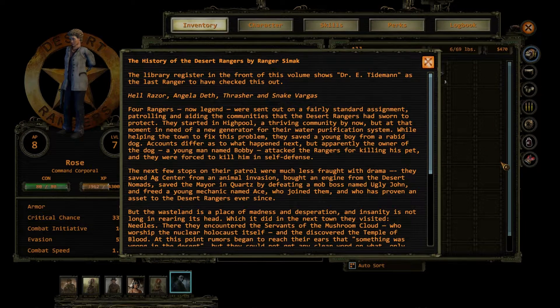So let's go through this. The library register shows Dr. E. Thierryman as the last ranger to have checked this out. Hellraiser, Angel Death, Frasher, and Snake Vargas - four rangers, now legend - were sent on a patrol assignment aiding communities the Desert Rangers had sworn to protect. They started in High Pool, where they fixed the water purification system and saved a young boy from a rabid dog. The dog's owner, a young man named Bobby, attacked the rangers for killing his pet, and they were forced to kill him in self-defense. The next stops were less dramatic - they saved AG Center from an animal invasion, bought an engine from the Desert Nomads, saved a mayor from a defective mob boss named Ugly John, and freed a young mechanic named Nays, who proved an asset to the Desert Rangers ever since.